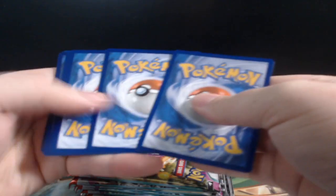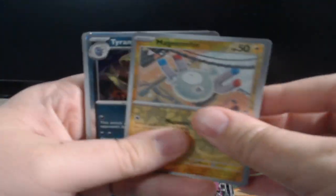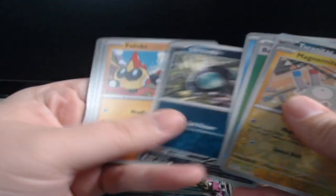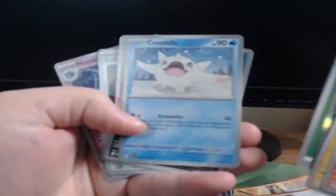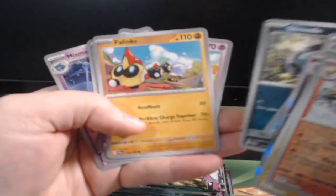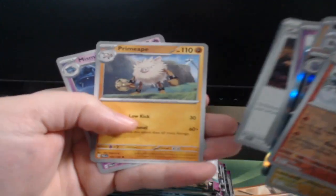Alright, there we go. Is it three to the front? No, it's one to the front — that's what it is, one to the front. Got ourselves the Teedurr, Scentaddle, Shroodle, Finizen, Jigglypuff, Wasteland Primate.